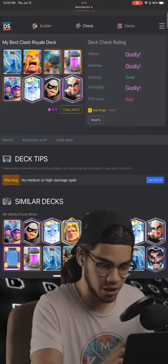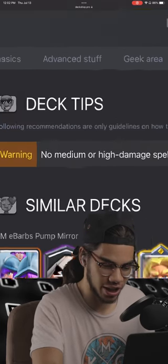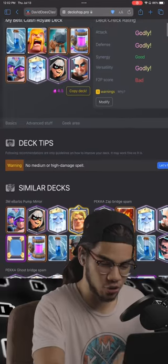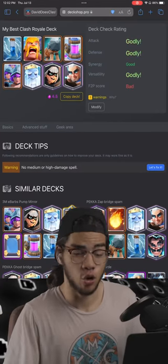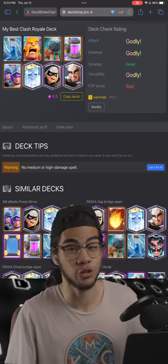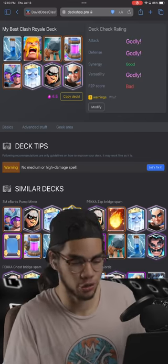It tells you a bunch of stuff. If you look down, it can show you any warnings that your deck may have. For example, this one does not have any medium or high damage spells. If you have something like no tank killers or no win conditions, it will warn you about that, and you can fix that within the website itself and then copy and paste it into Clash Royale.